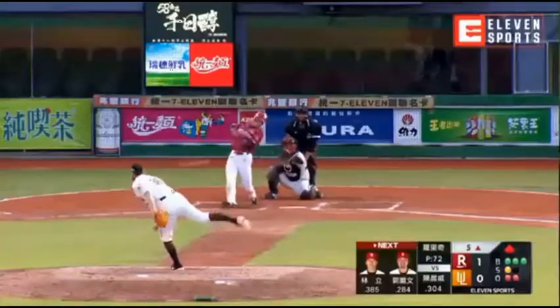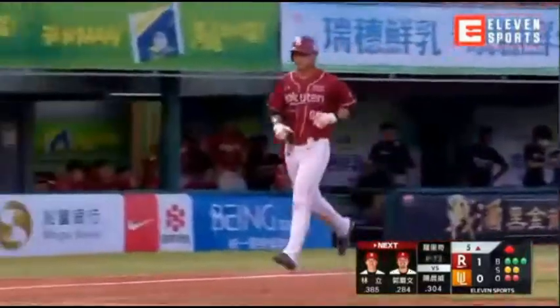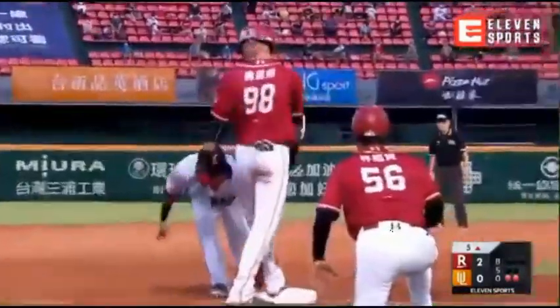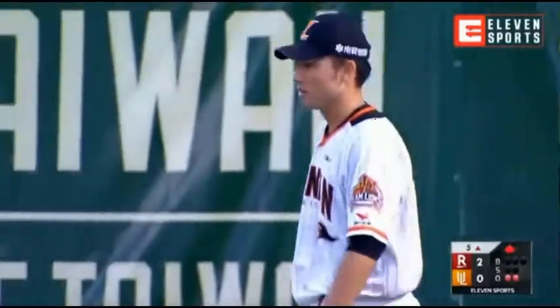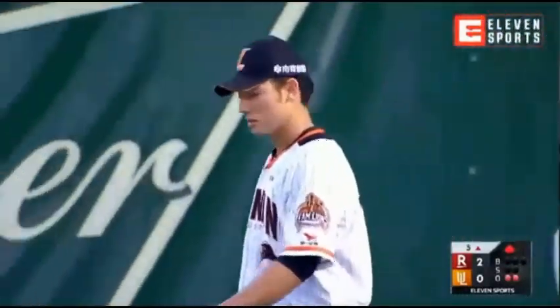Lead-off hitter for the Monkeys — Chen Chen Wei. And this one through Gao Guqing. So that will drive in a run. Chen Chen Wei's flying around the bases, he's going for triple. And it's a stand-up triple for him. From this angle, you can directly see how fast Chen Chen Wei is on the baseline. He is so fast — it is unbelievable. It's just spectacular.